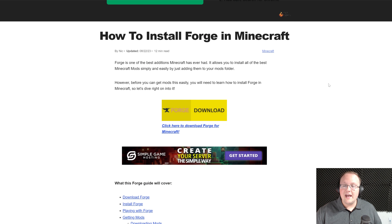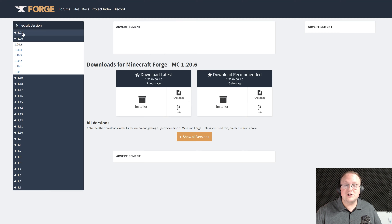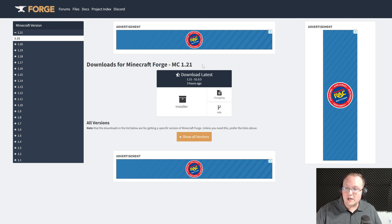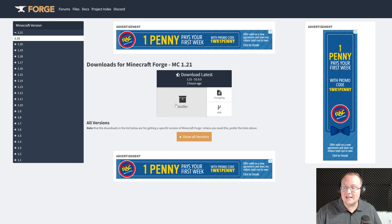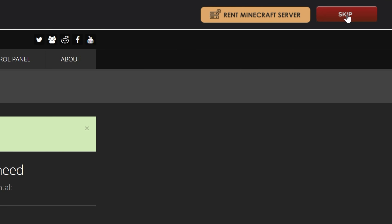Go ahead and scroll down and find the download button for Forge here. Click on that and you will be taken to Forge's official download page. You want to make sure on the left-hand side you click 1.21, and then 1.21 again. Once you see Minecraft 1.21 here, come under Download Latest and click on Installer. That will then take you off to Adfocus — where stop! Don't click anything on this page whatsoever, except the red Skip button that will appear in the top right after about 10 seconds.